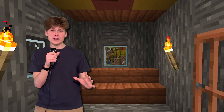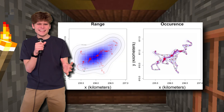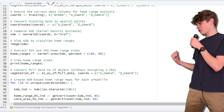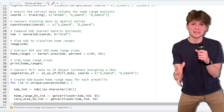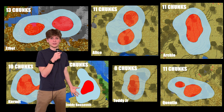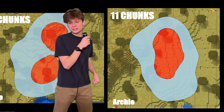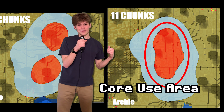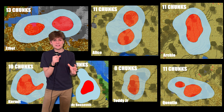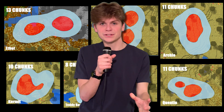To answer our first research question, we're gonna be doing a home range analysis using kernel density estimates. KDE is just a fancy way of mapping out where animals are spending most of their time. Let's take a look at the home range maps — I overlaid it on the actual biome maps from where the armadillos were. Up in the corner you can see the number of chunks each armadillo had in their home range. Next, we got the 50% core use area, which highlights the spots armadillos were spending most of their time. The sizes range from 8 to 13 chunks, with most being right around 11 chunks.